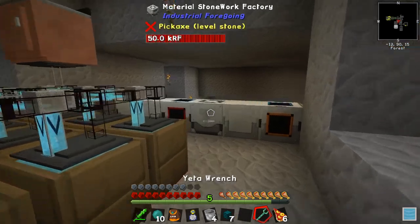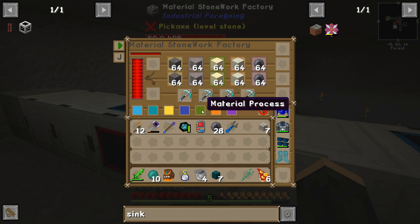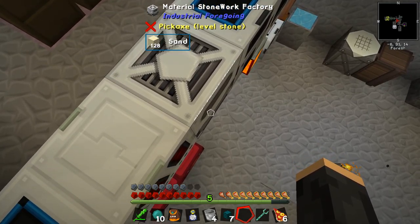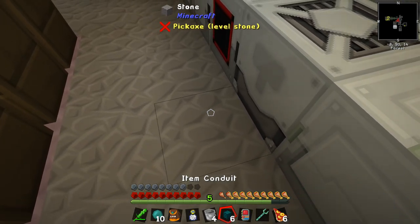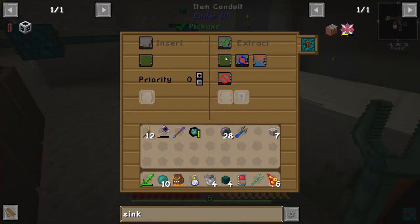Let's get our item conduits and set up this material stonework factory. Sand is this one — we want to set this to be basically just the back, and everything else really shouldn't be pulled out at all. I'm going to turn them all off except for this one — which is the back. We are now going to do this and ask it to extract on screen, always active. So it should now be filling.